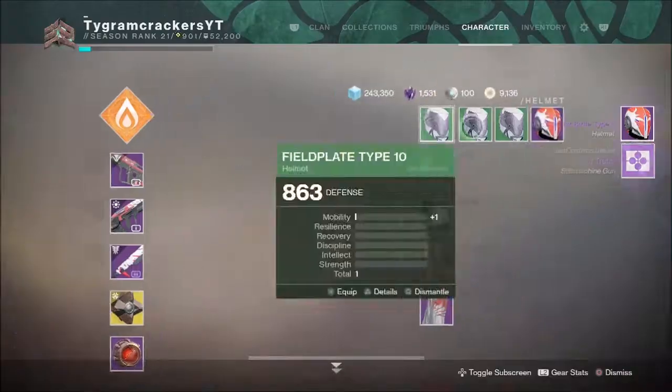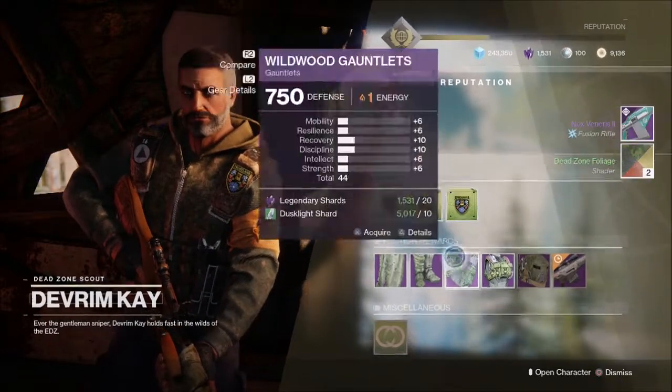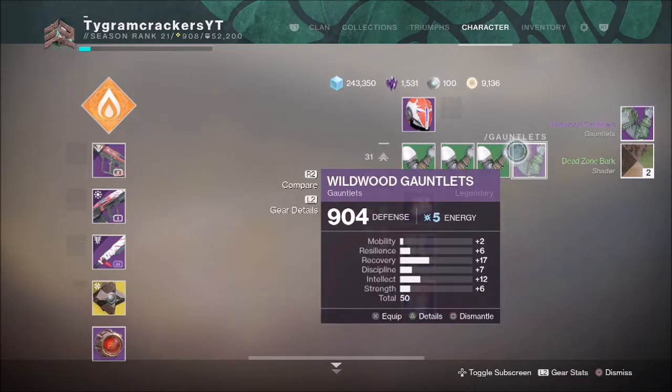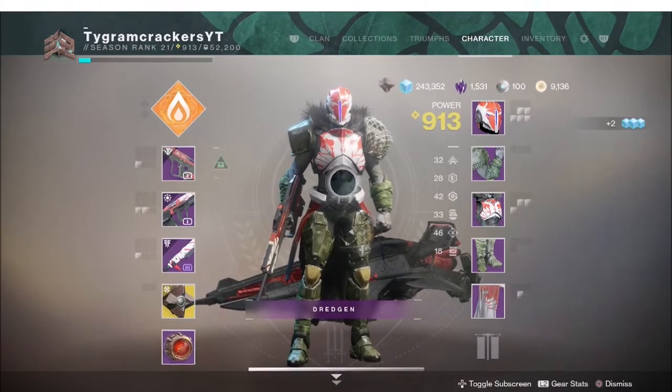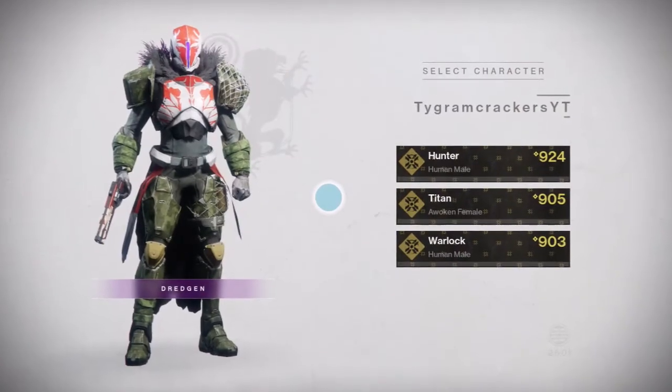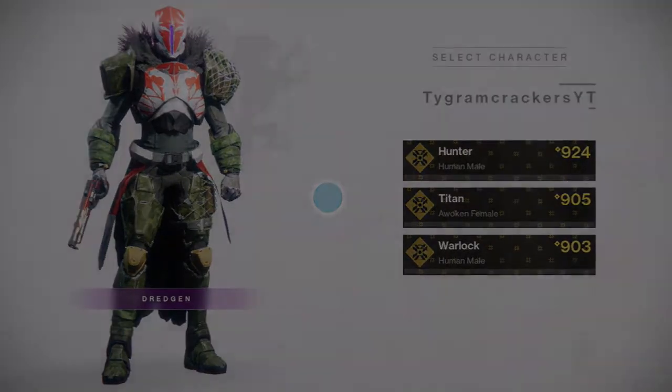Finally, go ahead and start your third character and do the same thing — rinse and repeat. Take your weapons, transfer them over, and then go ahead and visit the collections tab. It's really simple to get all guardians to 900 by day 5 so you are ready for the raid. If you enjoyed the video, please slam that thumbs up button and don't forget to subscribe for more Destiny 2.